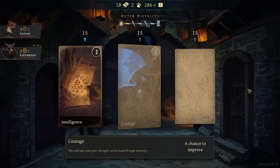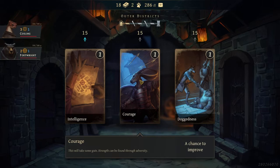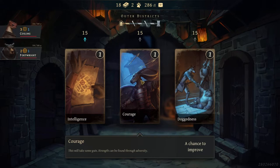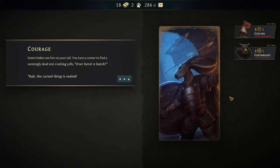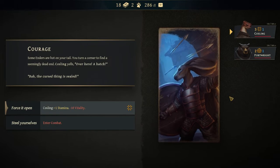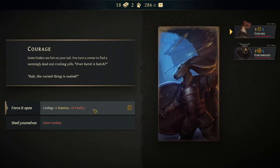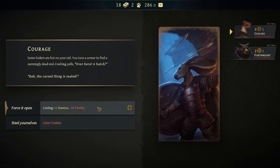We have Intelligence — a letter from your superiors with extra XP. We do have XP and can level up. Courage is a chance to improve — I'm not sure what that means, but Doggedness gives 15 extra, which I assume is for a fight. Let's check it out. Some Enders are hot on your tail. You turn a corner to find a seemingly dead end. Kostling yells 'Over here, a hatch!' but it's sealed. I could force it open — we gain extra stamina but take some health damage. Or we could just fight. If you were low on health you might choose the fight instead. Let's force it open.